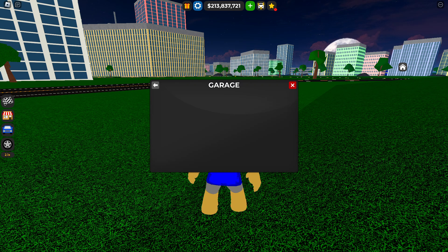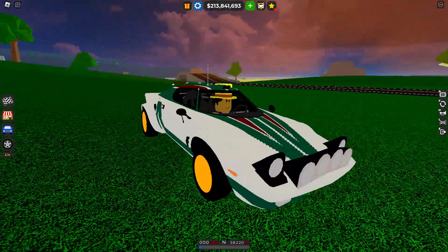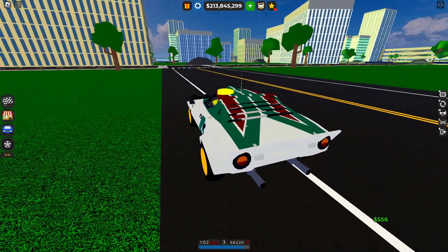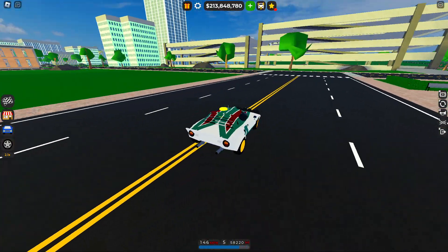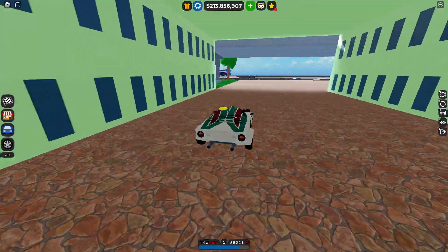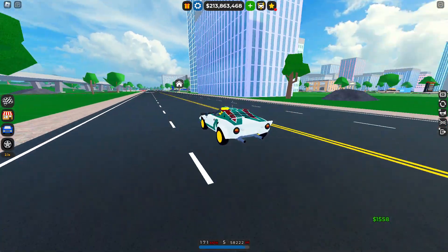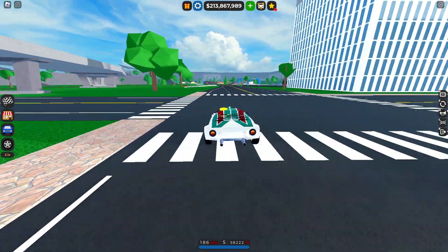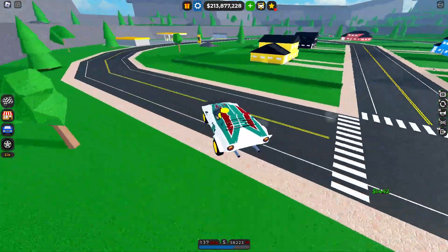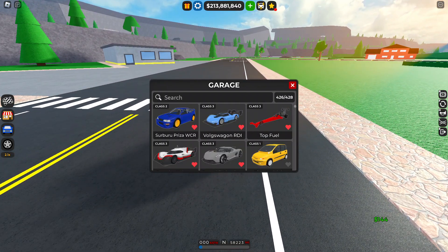Starting off with the Lancia Stratos — a lot of true WRC fans will recognize this car. It's a very beautiful car, I believe it's a V6. It's about time they added another Lancia; we got the Delta about a year ago. With max upgrades you'll get 186 miles an hour. This car is 100 trophies, so just a couple of races will get you it.